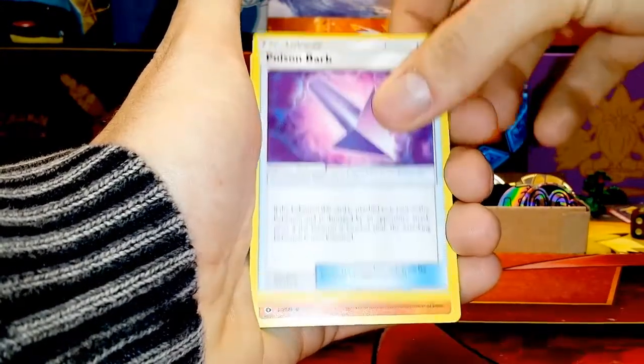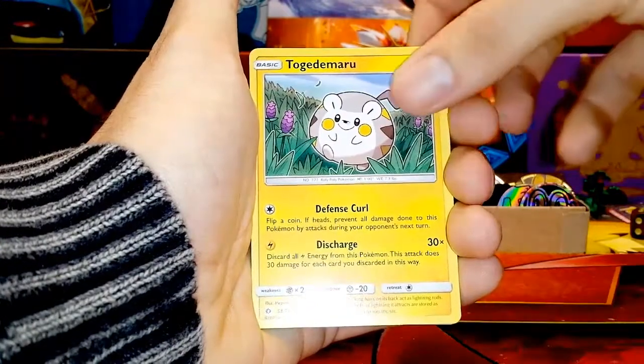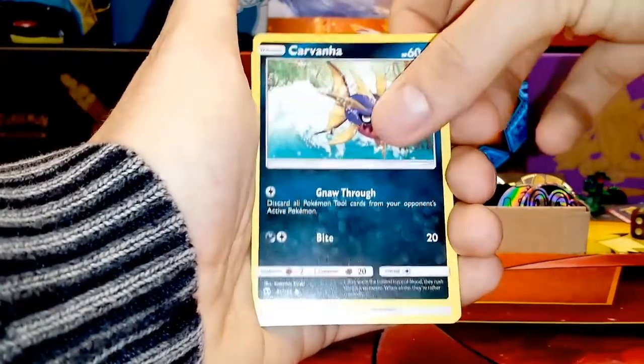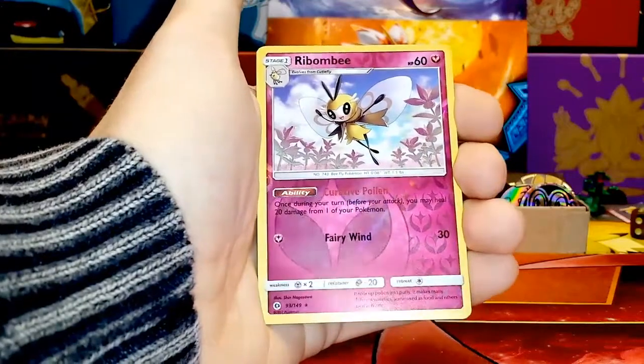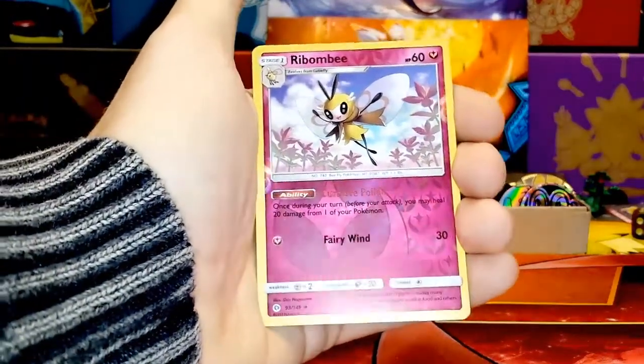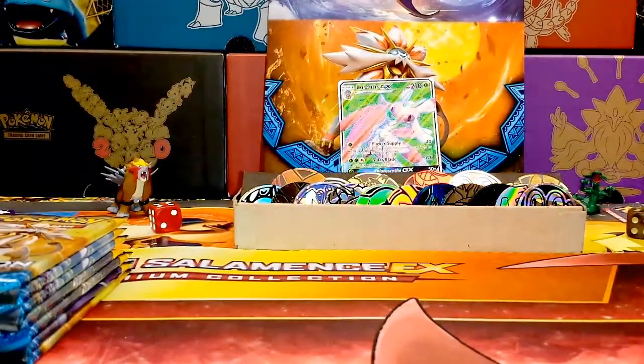Dragonair, Poison Barb which we need for decks, Makuhita, Chincho, Togedemaru, Carvanha — which means you can now play your Sharpedo — Pikipek. Reverse Ribombee — that's beautiful, these card prints are nice. And in the back, Cloyster — stealing that for my water deck. Need to get some special water energies out of Breakpoint. Just the sight of that Lurantis card at the back — it's not even the prismatic one, it's just still so beautiful.